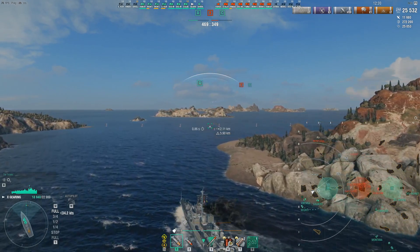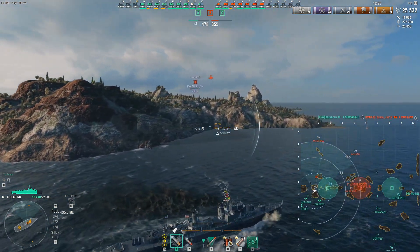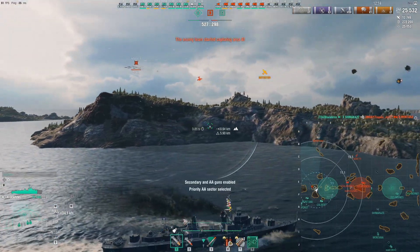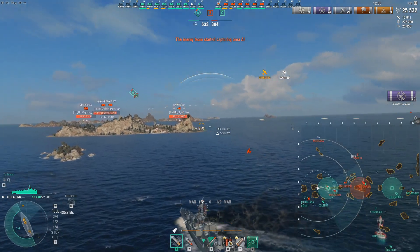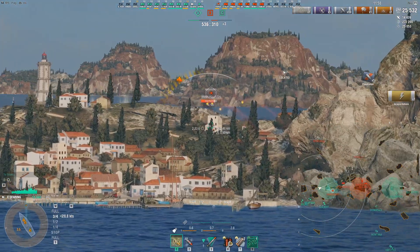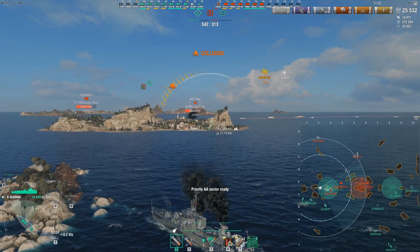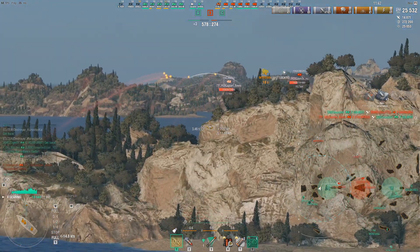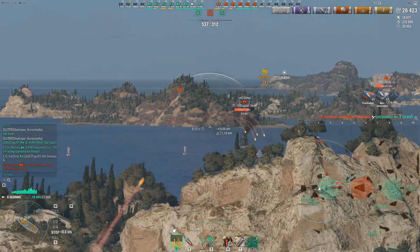Looking at the situation here: we've got one ship advantage, we've got one cap advantage, so I can't go completely hog wild. Now we just went two ships up, so we do have a pretty significant point lead — that's going to let me play a little more aggressive. I'm starting to feel like this game is shifting out of reach of the enemy, so I'm going to play it a little cautious and see if I can get any damage on this Harugumo. Then again engaging the Stalingrad — Stalingrad's popped his radar, so that's going to open up some options for me later on when his radar is down.